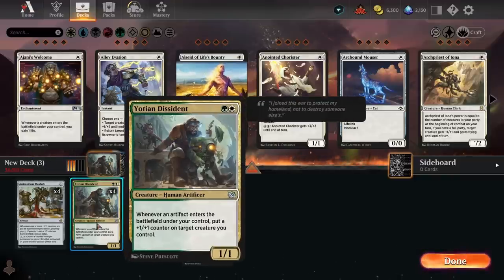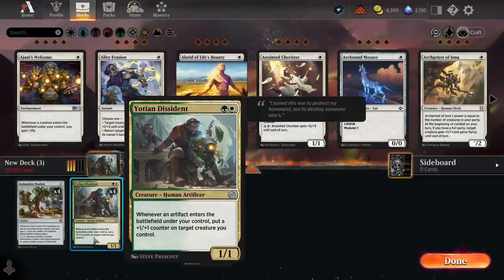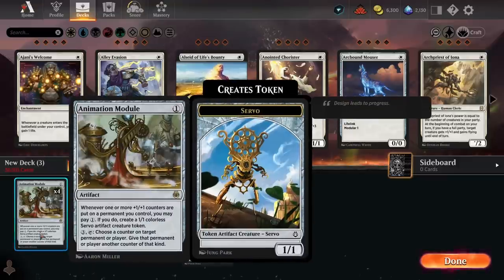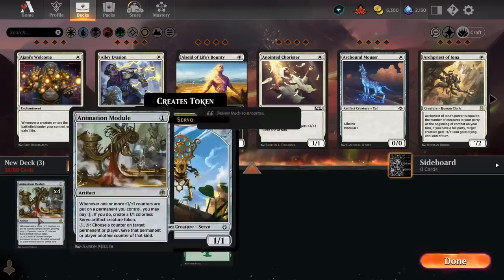Let me quickly explain how the combo works. Yotian Dissident puts +1/+1 counters on target creatures whenever an artifact enters the battlefield under your control. If you have Yotian Dissident and Animation Module in play, Animation Module says whenever one or more +1/+1 counters are put on a permanent you control, you may pay one mana to create a 1/1 artifact creature token. Playing Animation Module triggers Yotian Dissident, putting a counter on itself. Then you pay one mana for a 1/1, which triggers the Dissident again — the only limit is how much mana you have.